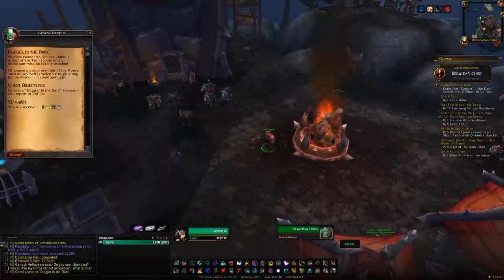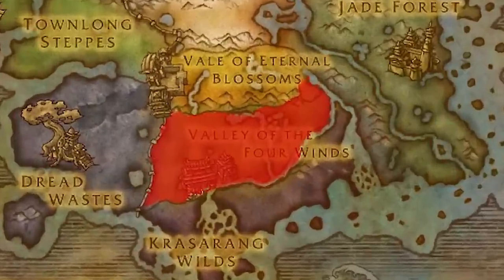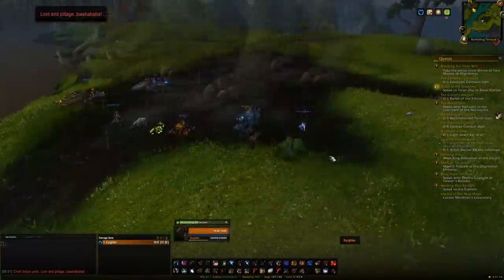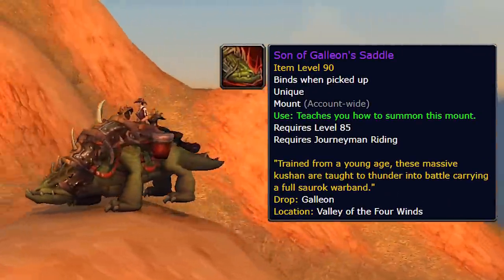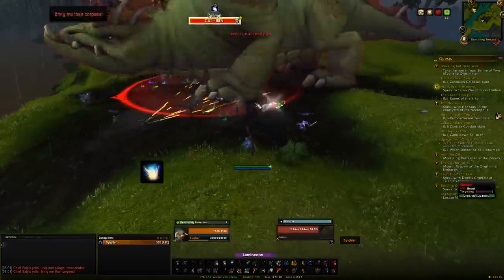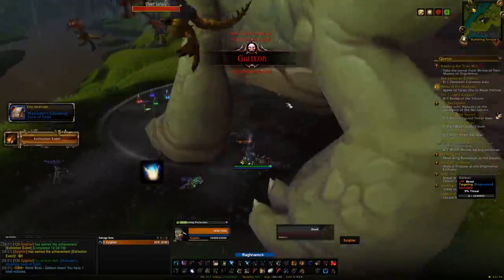Our next stop is the Valley of the Four Winds. In the river just across from the Silken Fields you'll find the world boss Galleon, on about a 15-minute respawn timer. Killing Galleon has about a 0.07% chance of dropping the Son of Galleon mount. You can use a Greater Charm of Good Fortune for an additional chance each week, and as a world boss you get one shot per character per week.